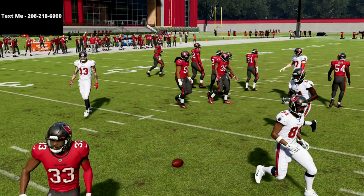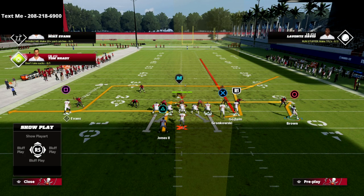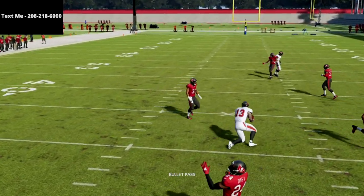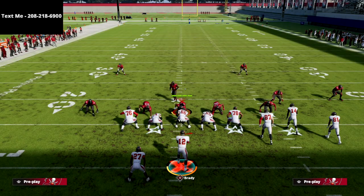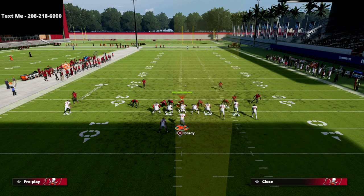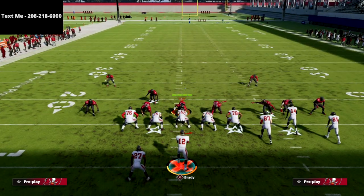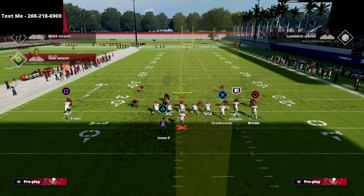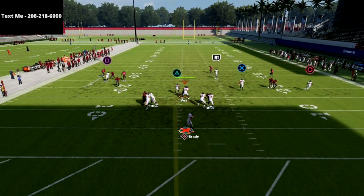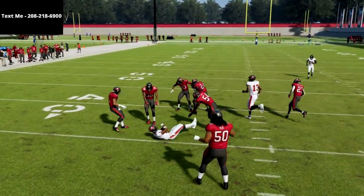If the user wants to run to the right, we have a high-low on the left side — the square receiver route getting good separation against man-to-man, and the running back also getting separation. You have great man-beaters on the backside. If they're running Mable coverage — the number one way people defend the gun bunch — a lot of people won't drop nine into coverage, so the circle receiver cuts in right underneath the zones as a great check-down read in that situation.